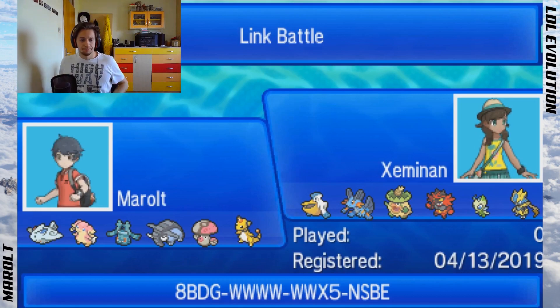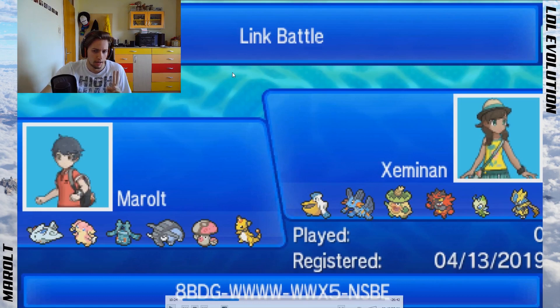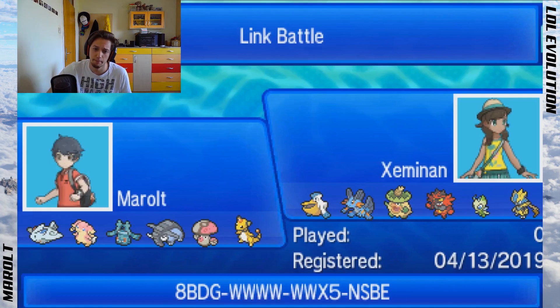Bronzong was physically defensive with Z-Ground. Then Choice Band Dawnfan — because the first time I ran Assault Vest, the second time Rindo Berry, and this time straight-up banded because Pelipper doesn't switch into Knock Off, neither does Celebi, and Earthquake does a lot to anything on his team. Then Amoonguss physically defensive to not get OHKOed by Swampert, and Agility Ampharos.